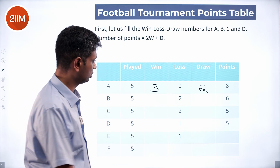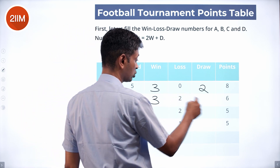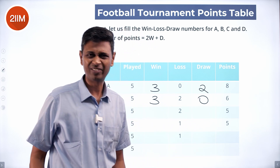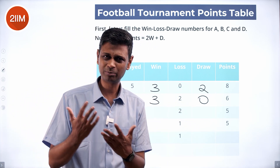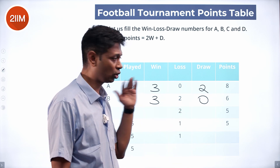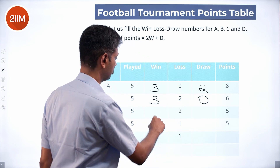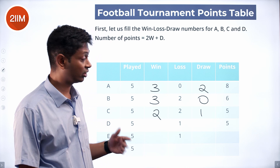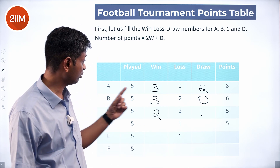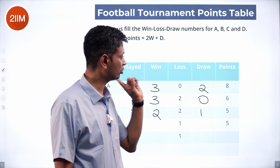Two losses are already there — totally six points. Three wins give six points; three plus two is five, so draws must be zero. C is at two wins, two losses, and one draw. B is at three wins, two losses, and no draws. A is at three wins, zero losses, and two draws.